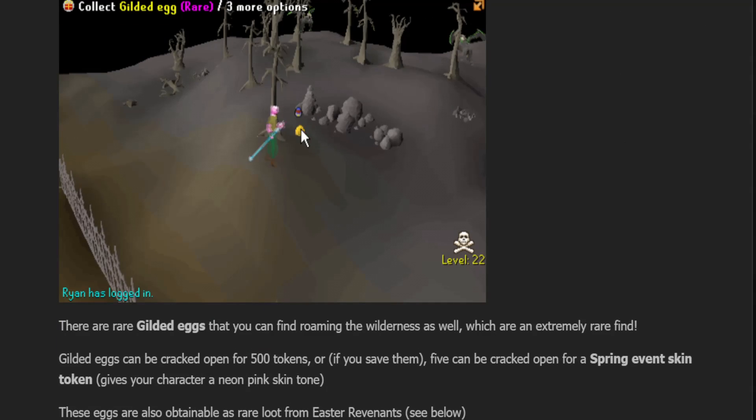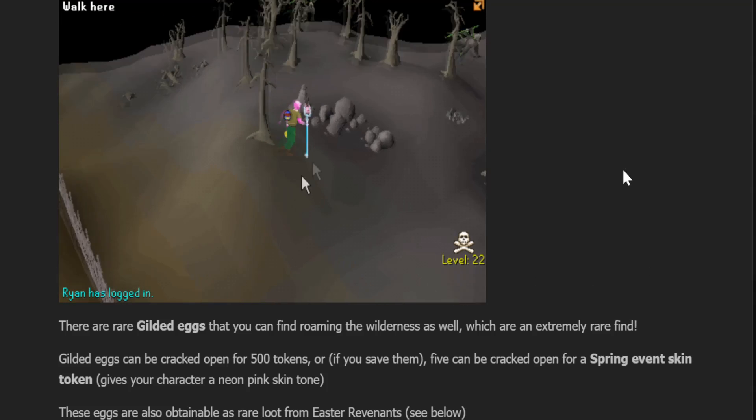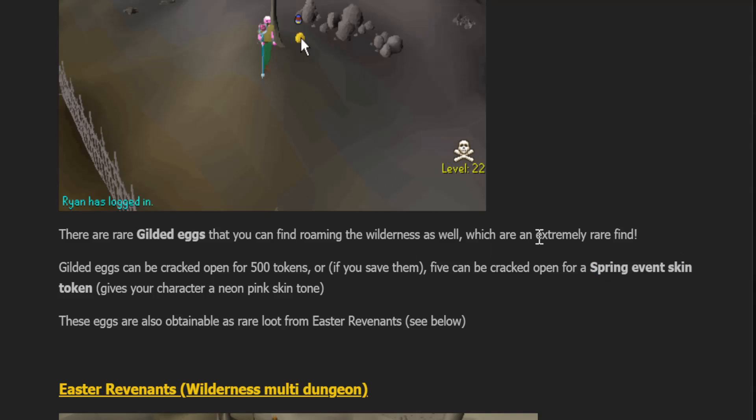There are also Gilded Eggs this time around — rare Gilded Eggs that you find roaming around the wilderness. It's an extremely rare find. You get 500 tokens, or if you save them, 5 can be cracked open for a Spring Event Skin token. That's kind of cool.